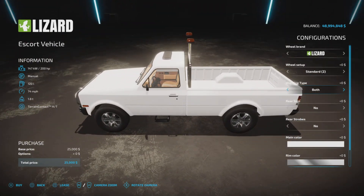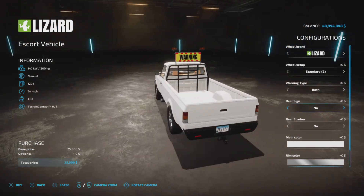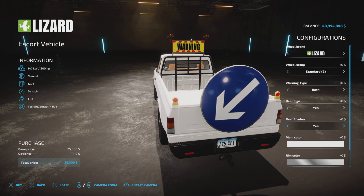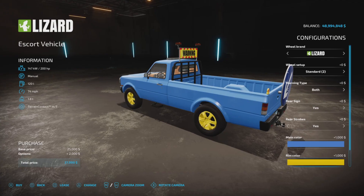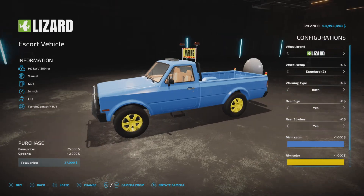This is the Escort Vehicle. We have Rear Sign or not, and Rear Strobes yes or no. Color is your standard Giants palette of colors, and Rim Color is the same — $1,000 each for color. And that's your options for there.